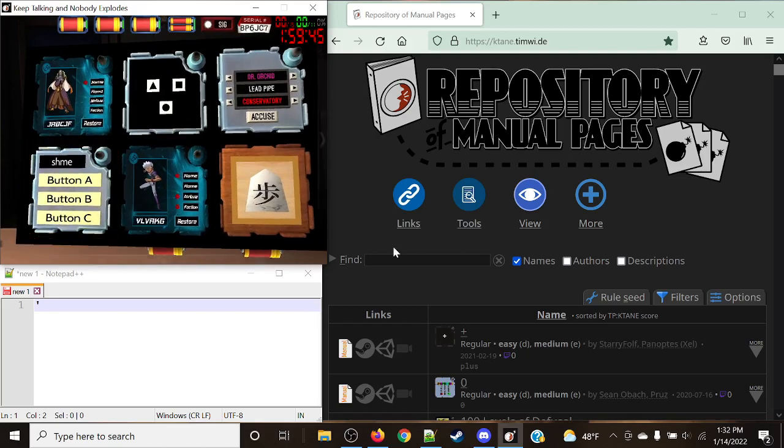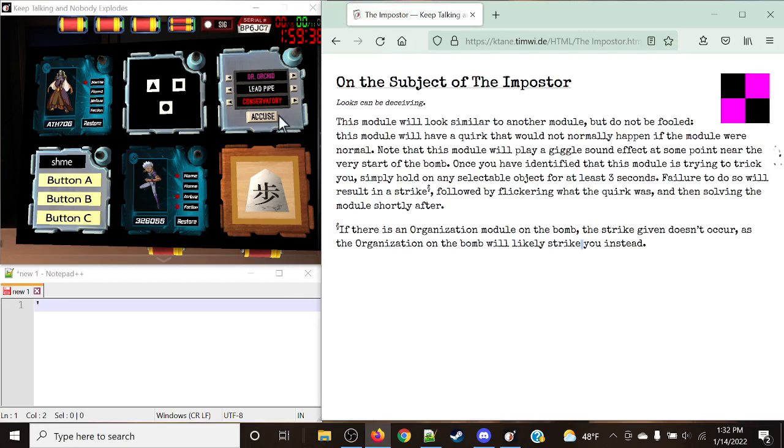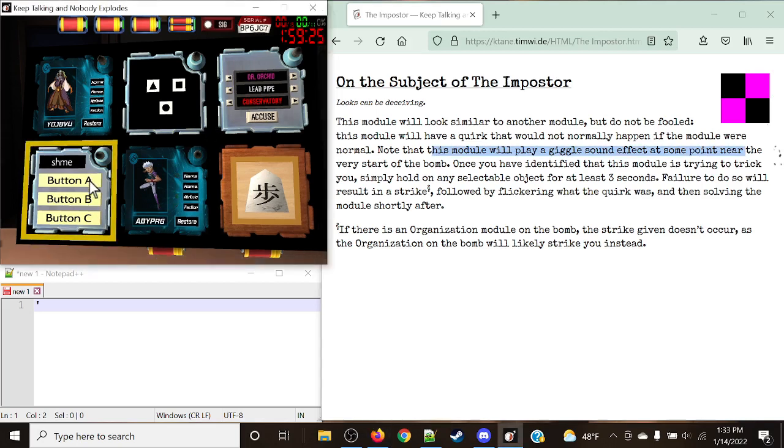As you can tell by that little giggle that you hear, this means that we're working with an imposter. This module will look similar to another module, but do not be fooled. It will have a quirk that would normally not happen if the module were normal. Note that this module will play a giggle sound effect at some point near the very start of the bomb. We've heard two of them so far, which means we're working with two imposters.